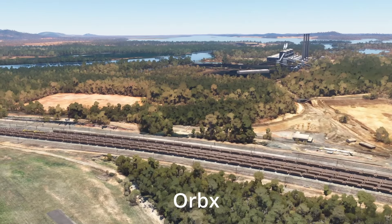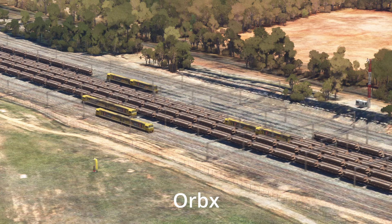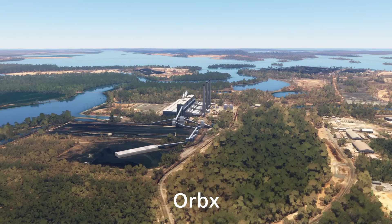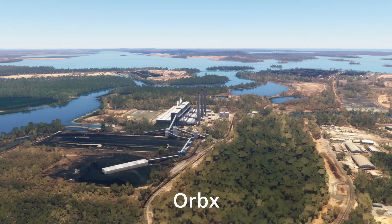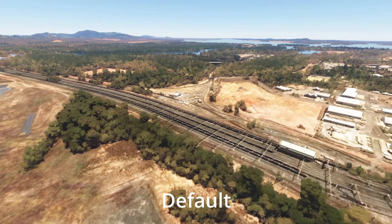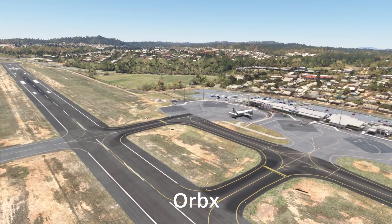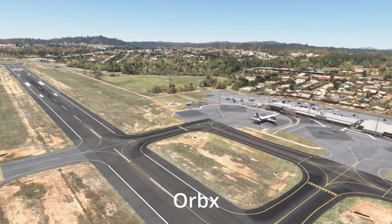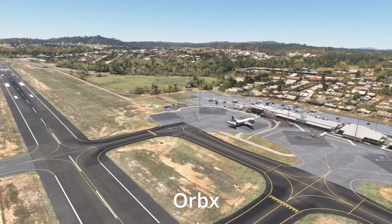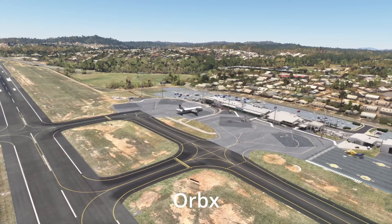Back to Gladstone — beyond the actual airport itself, with payware scenery you quite often get a few extra things. Here we've got the local railway infrastructure modelled complete with an animated train, and we've also got a power station. The power station matters because it's very close to the airfield and it's quite a large building that sticks high up into the sky, so it's of real relevance to pilots. Compare that to the default scenery where the power station is nowhere to be seen. Handcrafted airports are definitely more true to life.